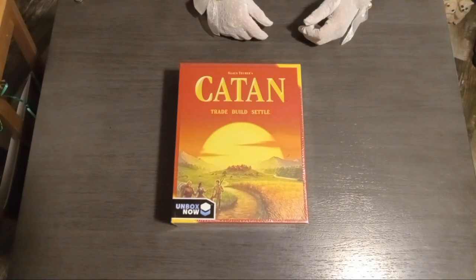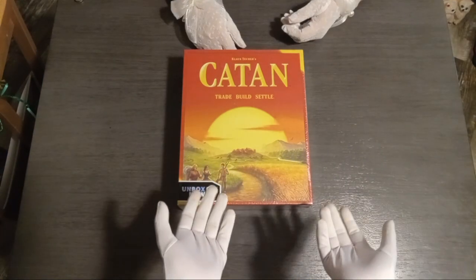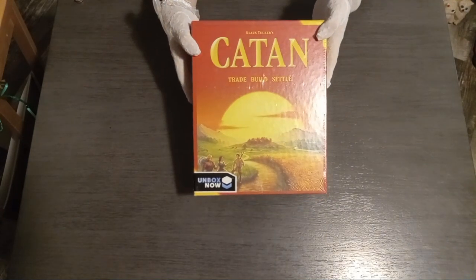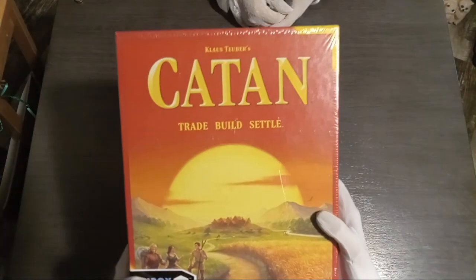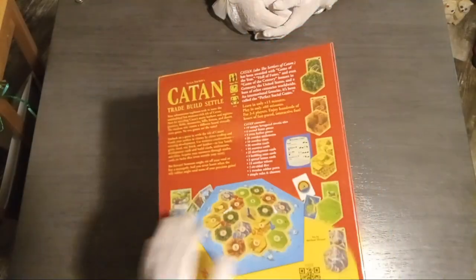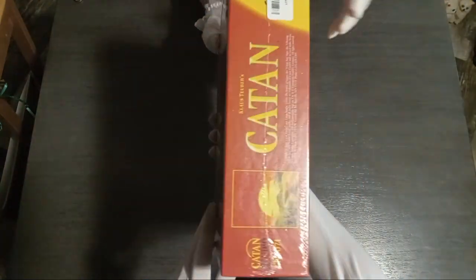Hi, this is Connie from Connie's Creations, and I'm here with my assistant. Hello, I am Jake from Peyton B and their friend. And this evening, we're going to be unboxing Catan. This is a very cool game. I used to play this at work all the time. This is fun — I know absolutely nothing about it.